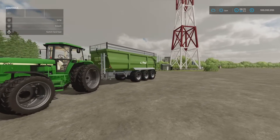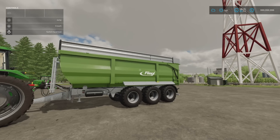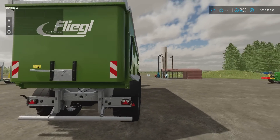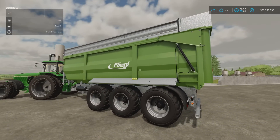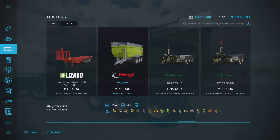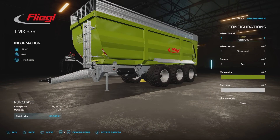Next, the Flegal TMK373 by Patrick. It's 5.06 megabytes download, seven slots on console, 45,000 litres capacity. You'll find it under Other Tools and Trailers. Slot count comes down to one; 65,000 for the basic model. There are a few tyre options — Tredoburg, Michelin, BKT, Friedestein — though no choices within wheel setup for any of those.